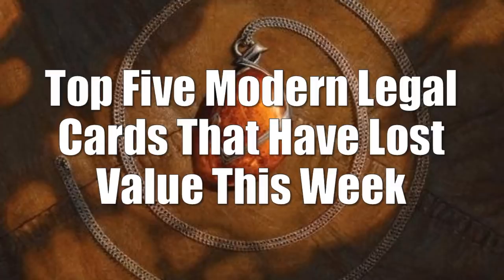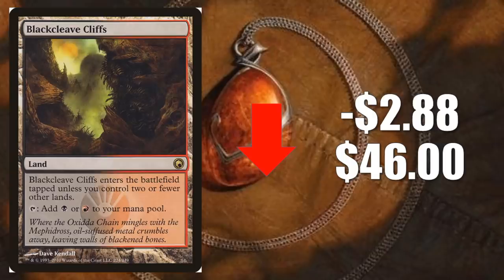Let's move on to Modern with the top five Modern legal cards that have lost value this week. Number five is Blackcleave Cliffs, down $2.88 to $46. This was a key part of the mana base in those Hogaak decks. Because of the Hogaak and Faithless Looting banning, this card is very soft right now. But with that being said, this is still a good Modern card that shows up in a lot of other decks. If the price gets low enough, you might want to pull the trigger because I don't think it's going to stay down for long.